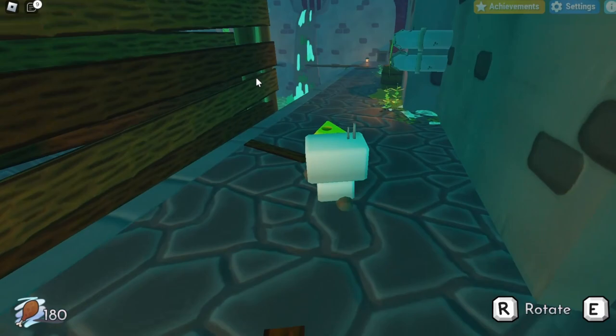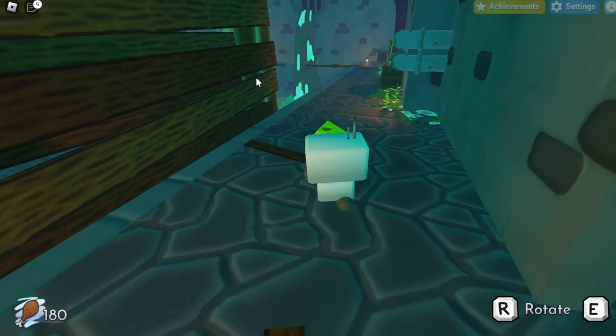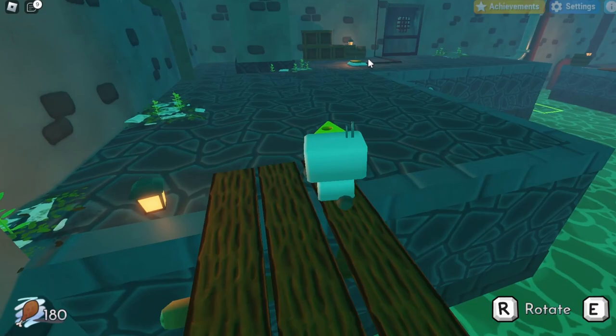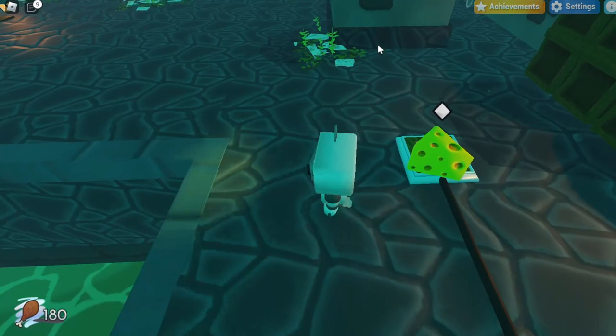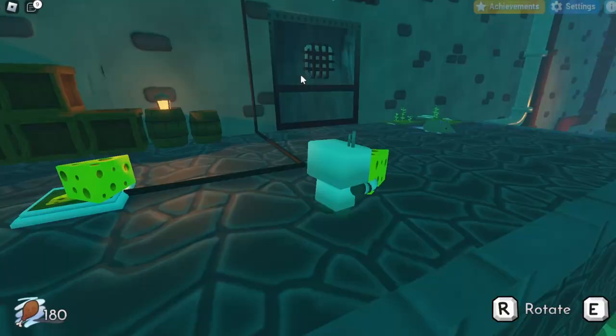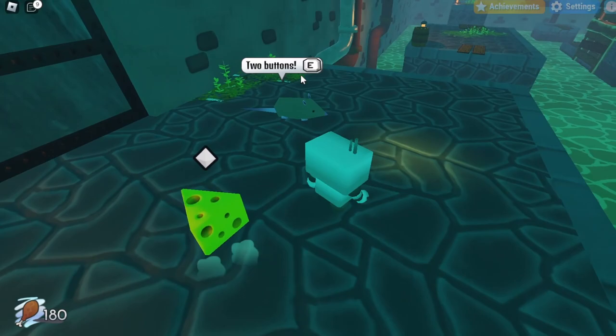Carry this cheese back to where the door was. Turn left and you should be back where the other cheeses are. Ignore them for now and make your way back to the platform with the door in front of it. Drop the cheese there — that should be the first platform done, and it should light up green. Now go back for the second cheese and bring it over to the door area. Once you're at the door, drop this second one for now because you can't do anything with it yet.